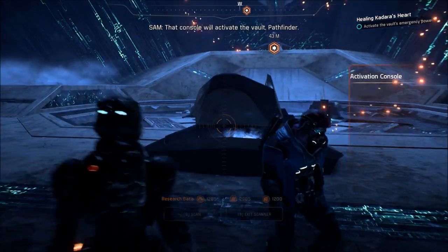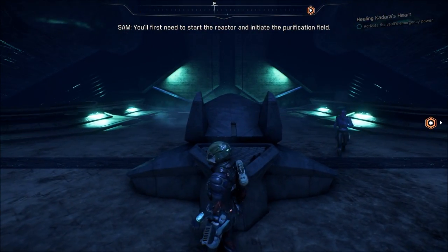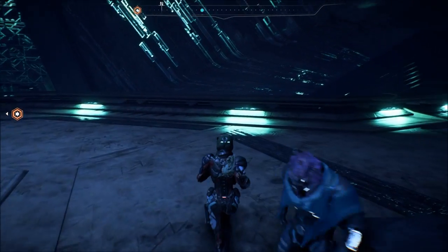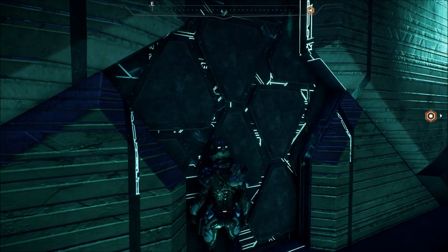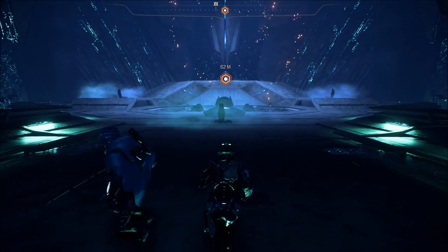That console will activate the vault pathfinder. You'll first need to start the reactor and initiate the purification field. I'm guessing the reactor is through here. Or not. Where's the reactor?